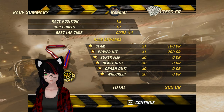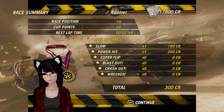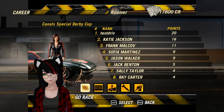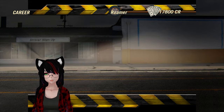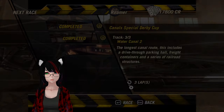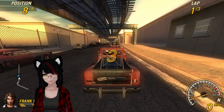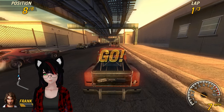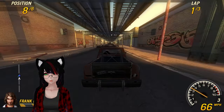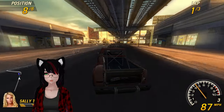Alright, time to continue. Jack Benton — I got one each of Slam and Power Hit. My Windows is still showing me that I saved screenshots. I did not get the fastest lap — fucking Frank. Why is it always Frank? It's literally always Frank. Anyways, final race — Water Canal 2. I have not done this track, actually; I do not have a record time. The longest canal route — this features a drive-thru parking hall, freight containers, and a series of railroad structures.